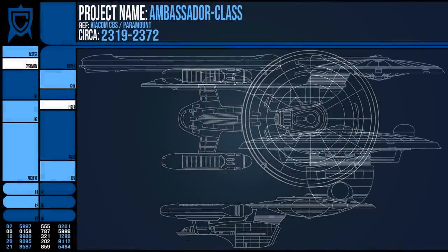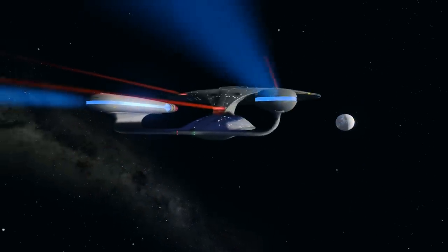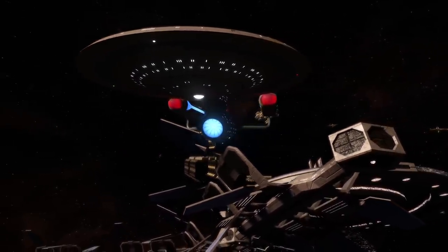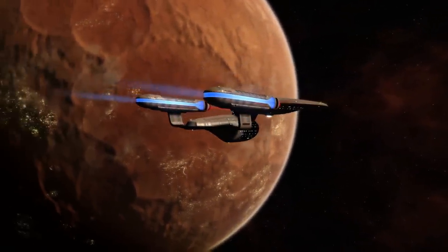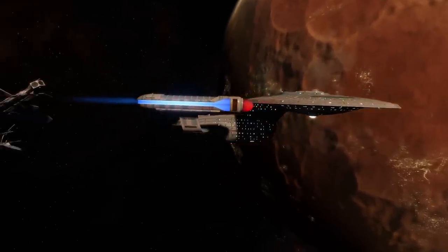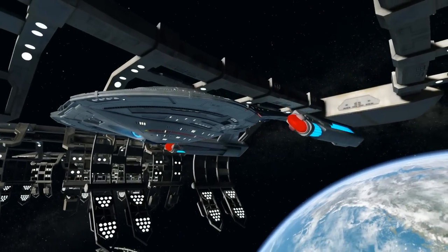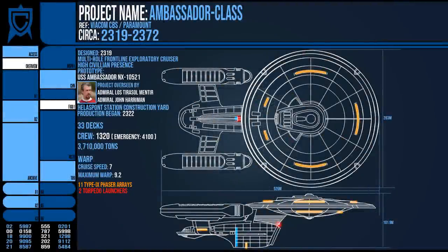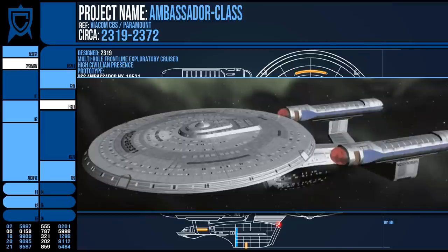Just as it had edged out the Excelsior before it, the Galaxy Class design stepped up to take the mantle of frontline flagship design. Despite this, the Ambassador was still in service late into the 2360s, although such ships were increasingly rare. The line was not officially ended until 2372 when the Dominion War began — I assume this simply coincided with the production of more specialised and advanced vessels. Starfleet eventually put a halt to Ambassador production in favour of these. Despite the ending of production, Starfleet did not simply retire its Ambassador ships, and they remained in service, with the USS Exeter in 2374 being one of the last operational ones.